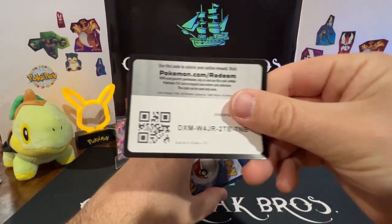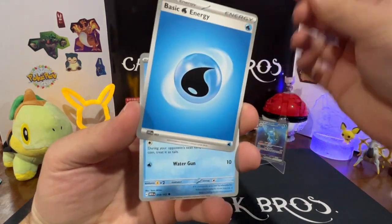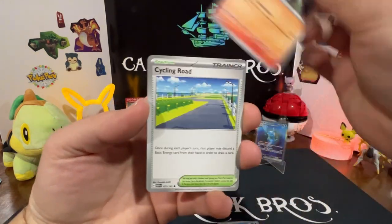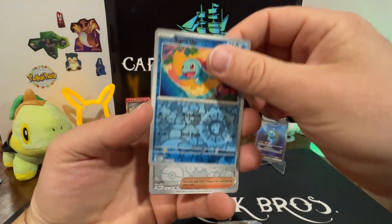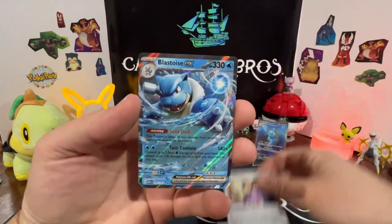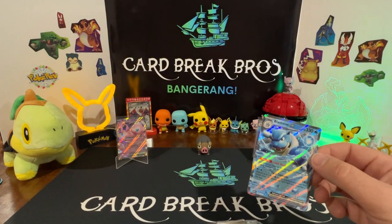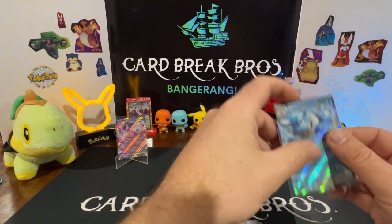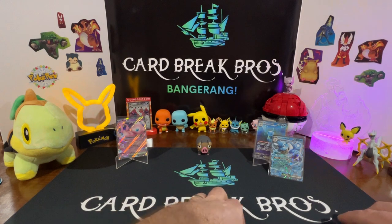Let's see if we can't get that Charizard to go with our Blastoise, or even a Venusaur. Psyduck, Ekans, Cubone, Vulpix, Cycling Road, Scyther, Charmeleon — reverse Squirtle — Bill's Transfer, and a Blastoise EX! We got double Blastoise guys! We'll take it all day long — that's awesome! We got the Blastoise EX to go with our Blastoise special illustration.